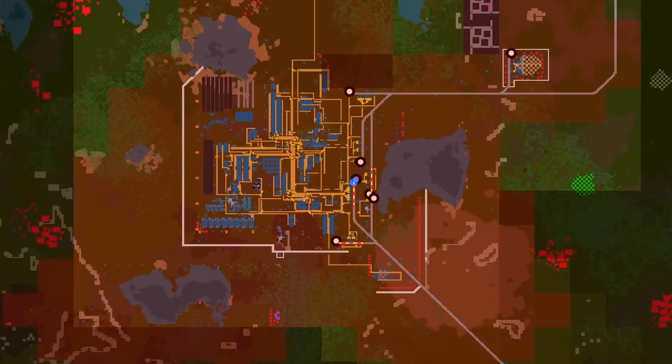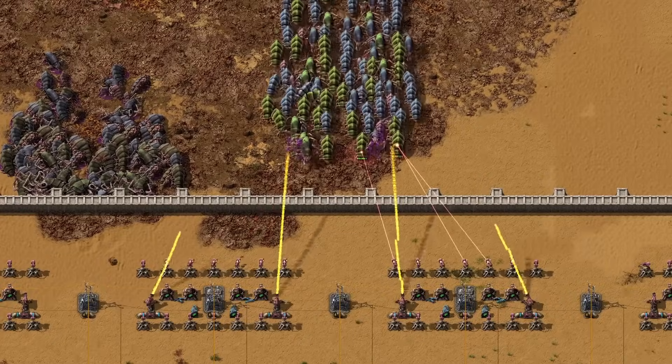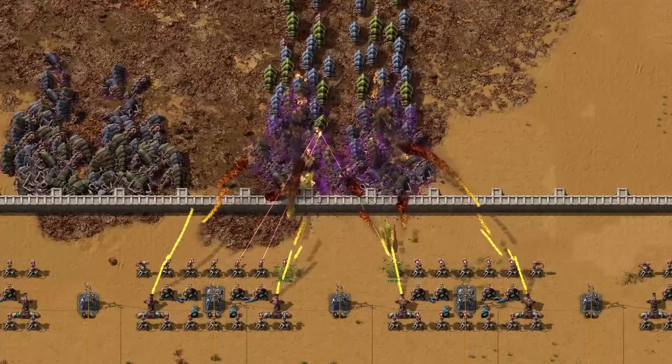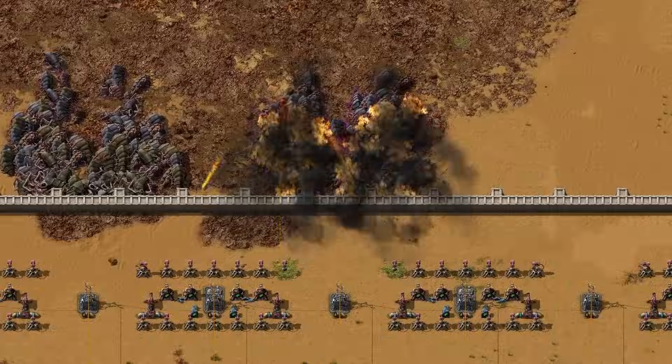Pollution is an important factor when playing with biters, especially in the death world. It depends on your game settings whether pollution is a concern. Steam engine power creates 16,650 pollution per minute — and that's not including mining 17 yellow belts full of coal. Solar energy creates no pollution whatsoever. A nuclear power plant emits zero pollution, but the production of fuel cells does — though it's a minimal amount.